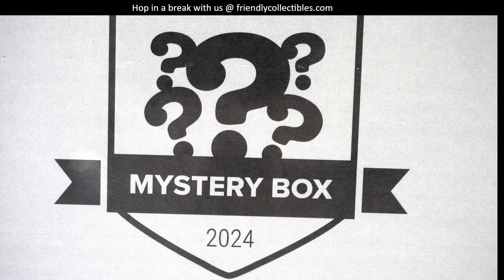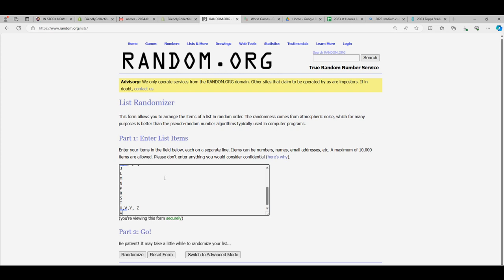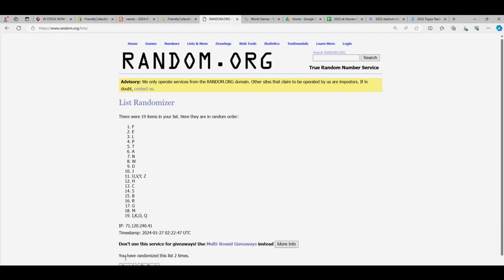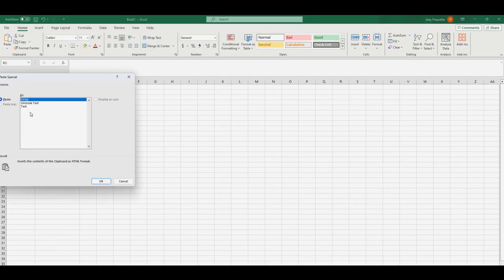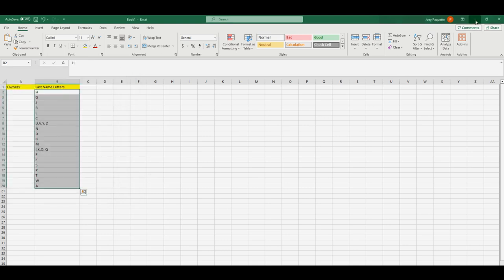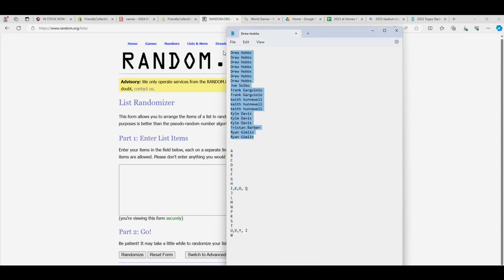Here we go, it's time — this is Hit Parade All Sport Mystery Box Series 2, box number 101. The first thing we're going to do is randomize the last name letters. Going through seven times: A is at the bottom, H is at the top. Going to copy that list and do the old paste special text. Random everybody and match you up with a last name letter. Good luck, gentlemen.